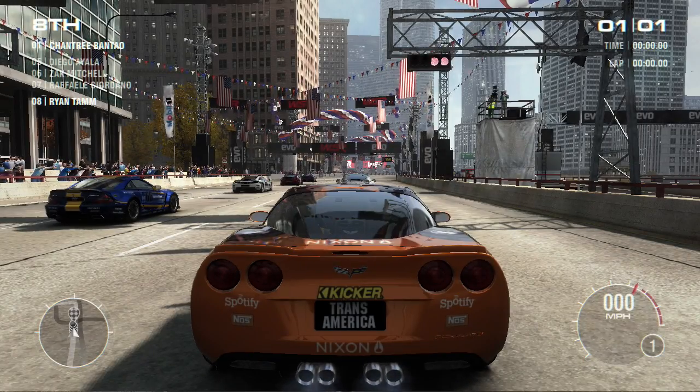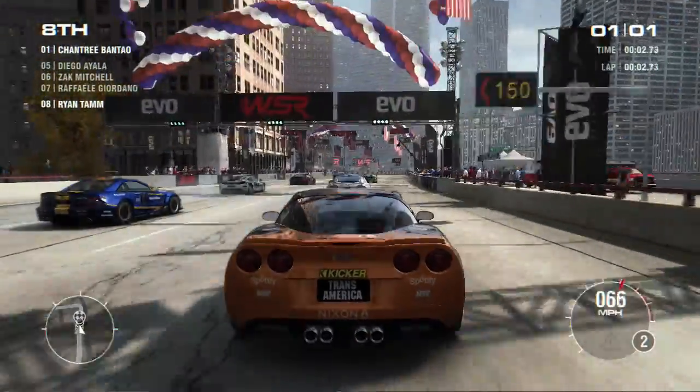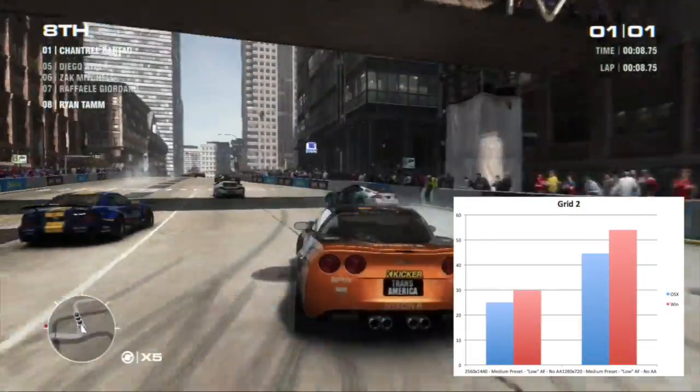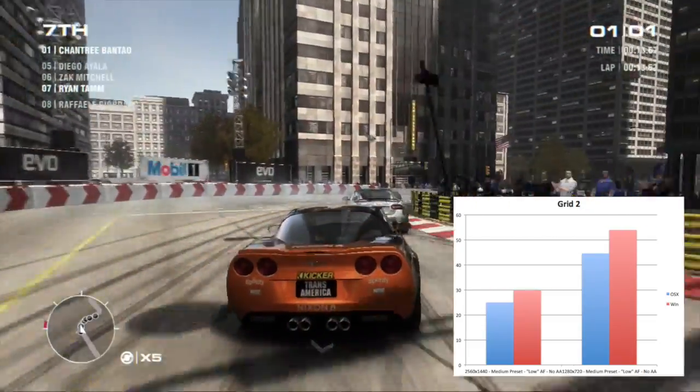GRIN 2's benchmark didn't shake things up by any standards either. With the medium preset, no anti-aliasing, and AF set to low, we saw 25 and 29 frames per second at 1440p, and then 44 and 54 frames per second at 720p for OS X and Windows respectively.